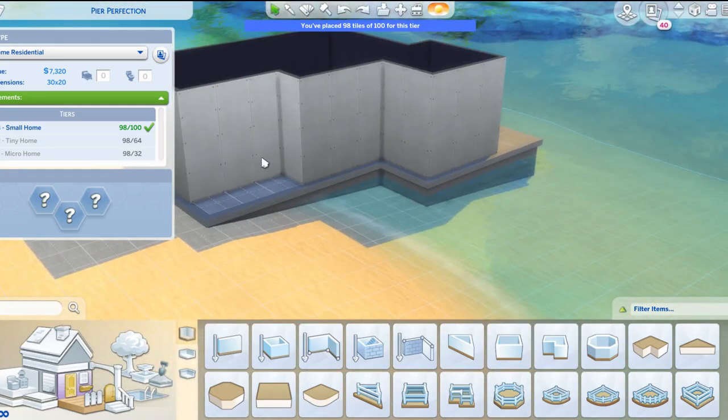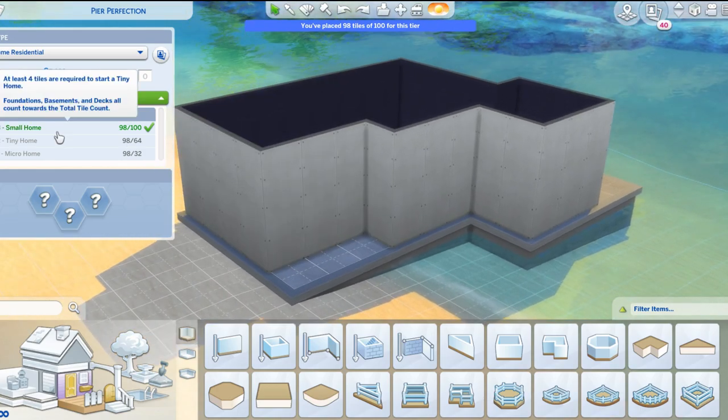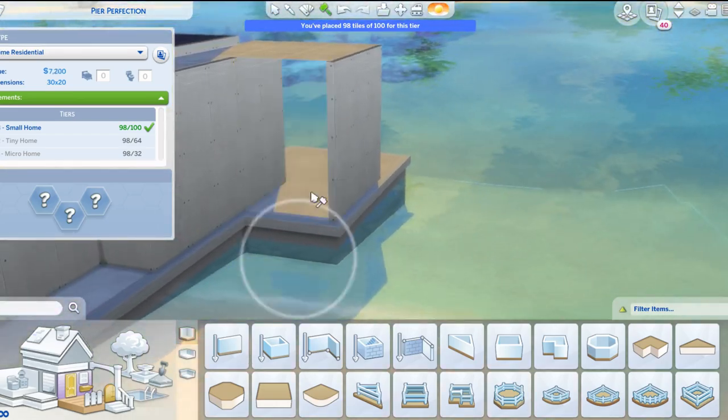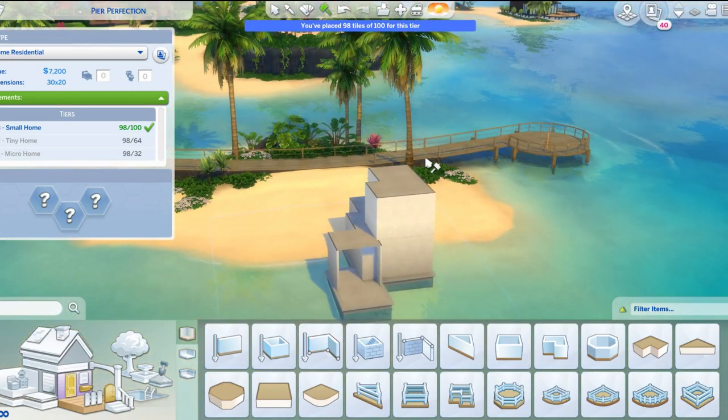There are three different types: there's a small home, there's a teeny home, and there's a micro home. I got to the small home — I was just under a hundred tiles. I think it was a good start for one of my very first teeny homes.